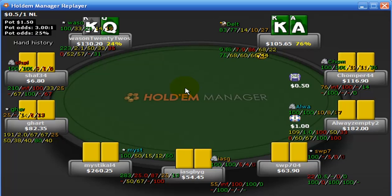Here we've got the Hold'em Manager Replayer, which we've seen in quite a few videos previously. Top left corner you've got the pot, the pot odds being offered, expressed as a ratio and as a percentage. Just to touch up on that again — you're making a good call any time your odds of completing your draw are better than the amount you have to invest to make that call.